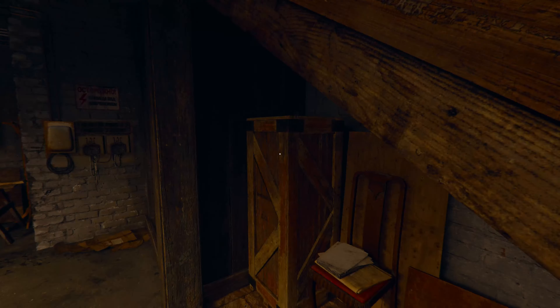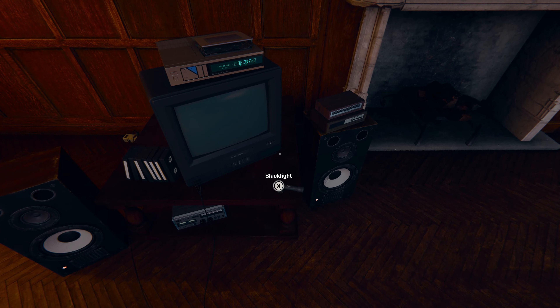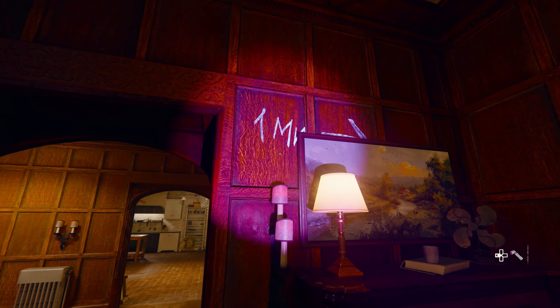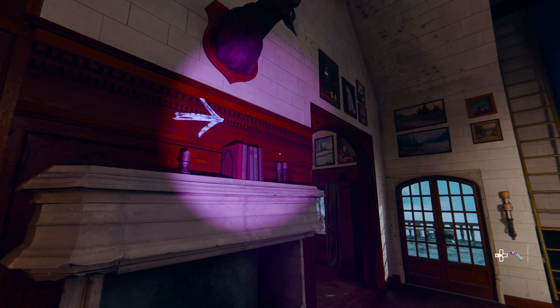Next we're going to go to the piano, which I believe is on the ground floor. There we go — that's what I need, the black light! So we can turn that on. Yeah, disgusting. We need to take note of these: 1MN, 2PE.